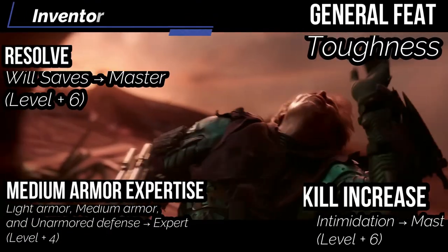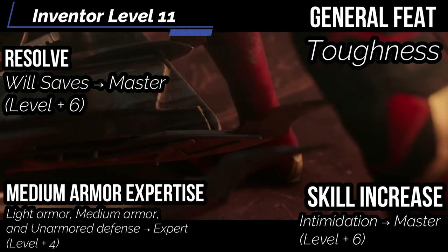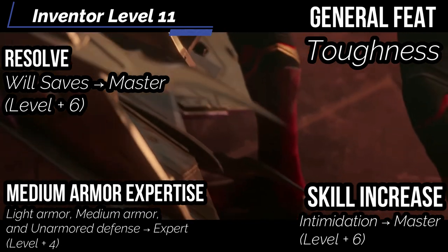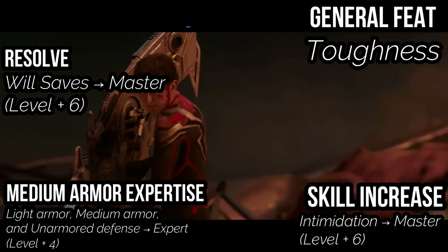At level 11, get a general feat — grab toughness to increase your health by your level. Medium armor expertise brings your ranks in light armor, medium armor, and unarmored defense up to expert. Resolve increases your will saves to master, and when you roll a success on a will save, you get a critical success instead. Skill increase: get intimidation up to master, because come on, it's Willem Dafoe — he's going to be pretty scary.